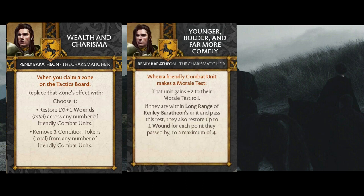Next up we've got Younger Bolder and Far More Comely. This card triggers when a friendly combat unit makes a morale test and gives them plus two to that morale test. But if they happen to be within long range of Renly Baratheon when they make the test and they pass, for every one point they pass by, they end up getting to heal one wound back, up to four. So if you're sitting with a Warden unit in Renly's bubble with five plus morale, they go down to a three plus morale, and if they roll a seven they're healing four wounds back. This is a really awesome one to play - I think every time I've thrown it down my opponents have been really not happy about it. It's definitely one I would never get rid of as a Renly player.